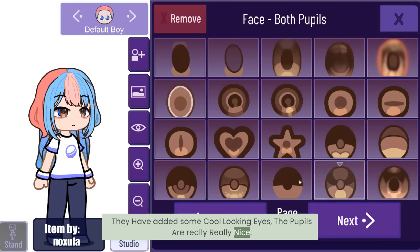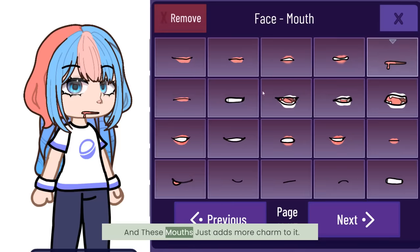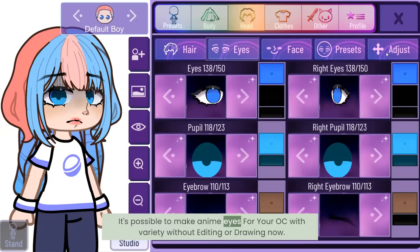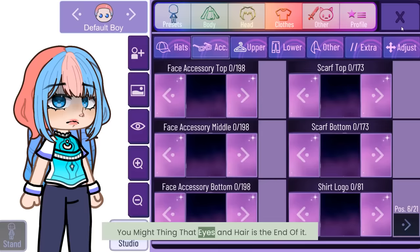Number three: the face. They have added some cool looking eyes — the pupils are really nice. Even the nose looks beautiful. We even got different chins, and these mouths just add more charm to it. Literally amazing. They got really good shading and blush as well. It's now possible to make anime eyes for your OC with variety without editing or drawing.